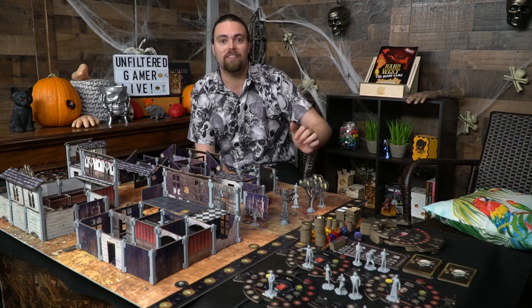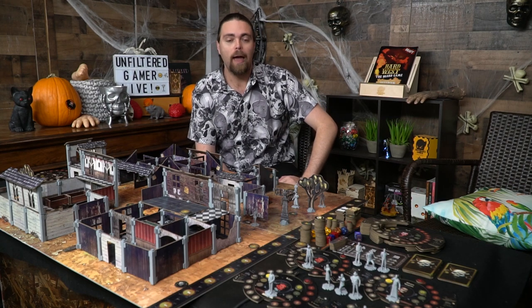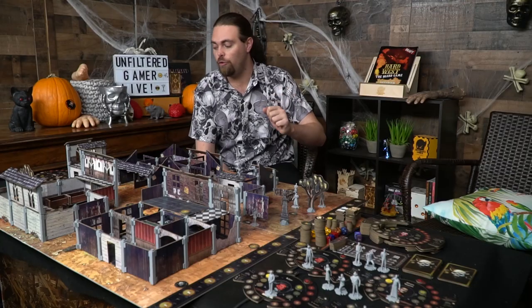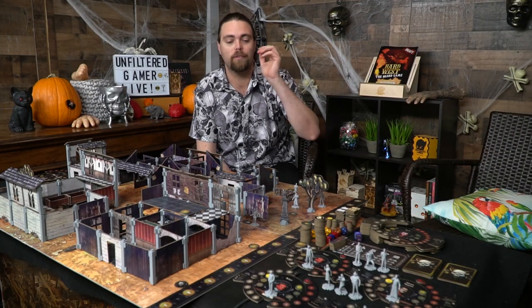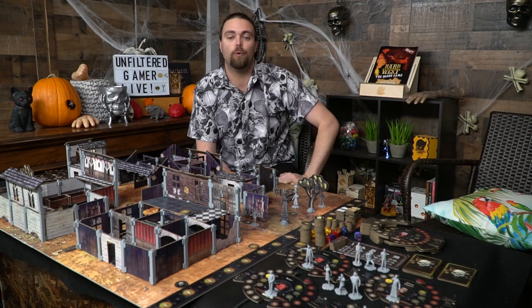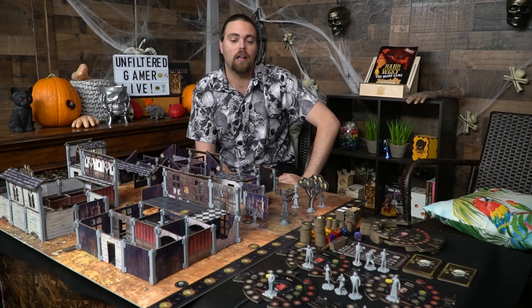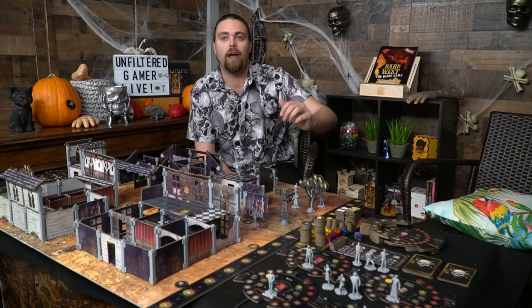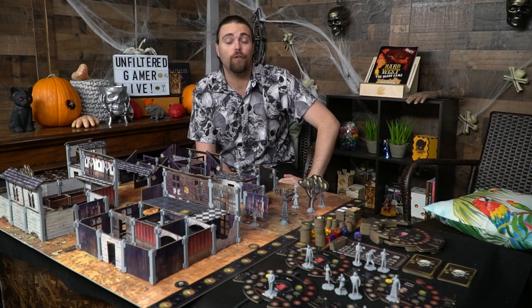I went ahead and set up just one of the scenarios — there are many to choose from. Over on the far side are the character boards, which come with the character's health, luck, and action points. You can attach guns to them using these little side pieces based on the scenario. The health will start at max, the ammo in the middle, and the luck and actions at the top. Each character has its own unique miniature.